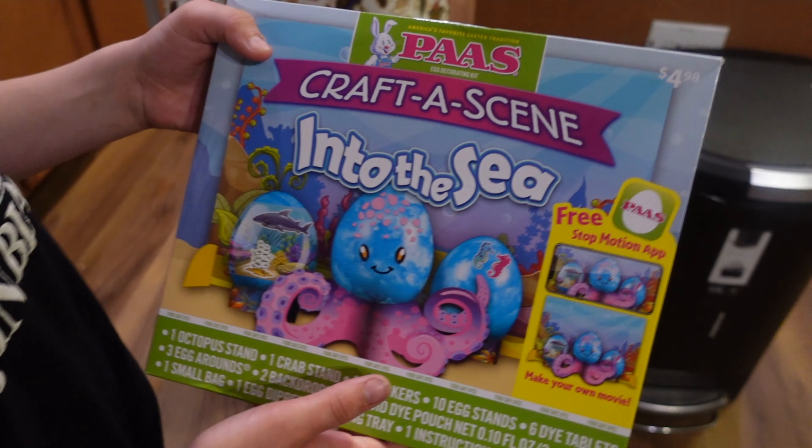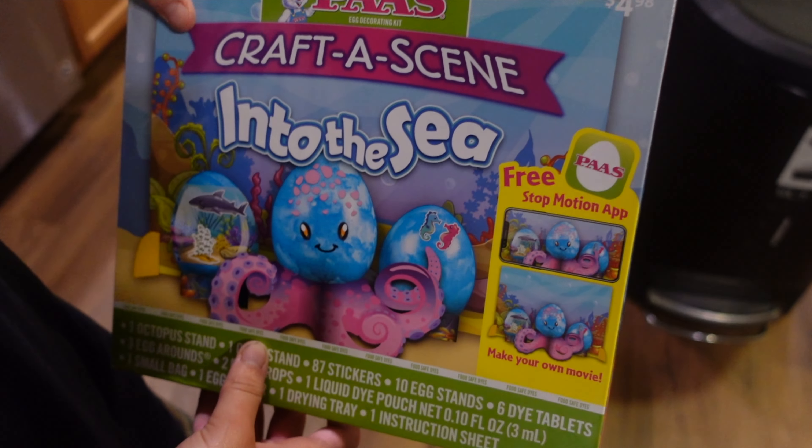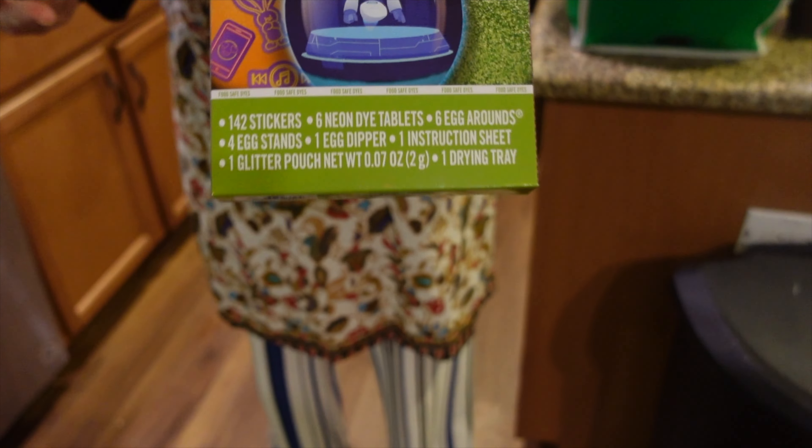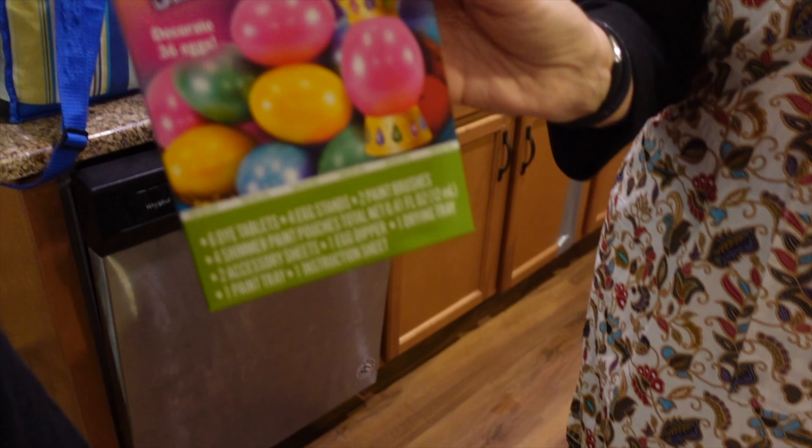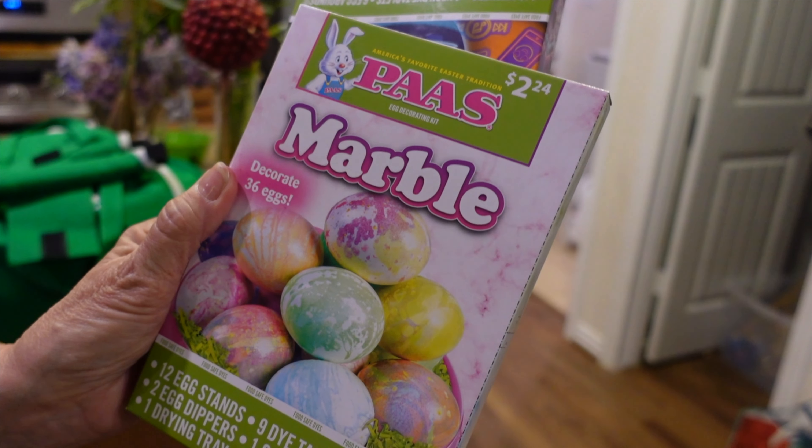So these are the egg kits we got. We got that kind into the sea. What else did we get? Neon. Oh, cool. Neon. And then we got shimmering jewels. Ooh. And marble. Can't wait to see how these turn out.